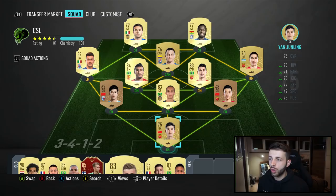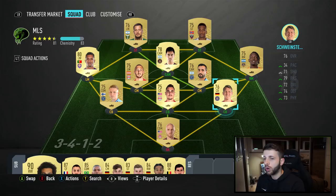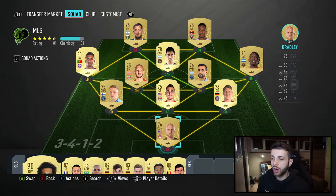My MLS team is a little bit harder than the Eredivisie team to get all golds. The center backs are price-fixed at quite a high rate — Schweinsteiger is not a great center back with like 34 pace — but what you can do is actually play CDMs in the center back position and they'll still get five chemistry. Before you add a manager, if you have any loyalty on them they'll actually get seven chemistry.